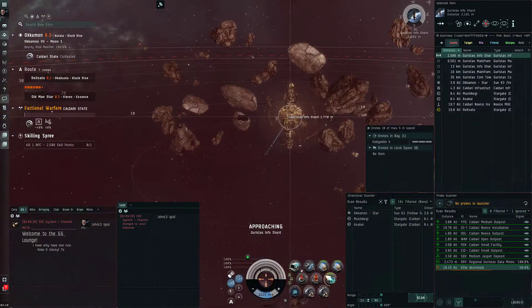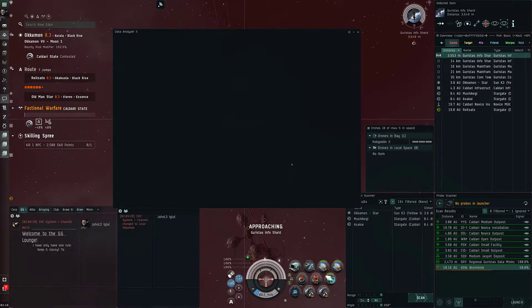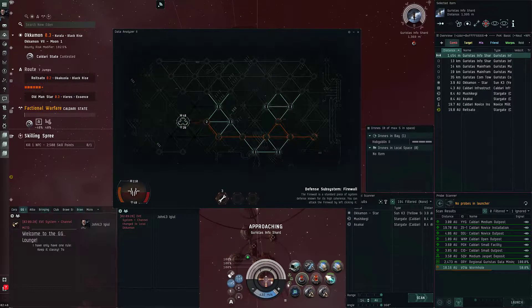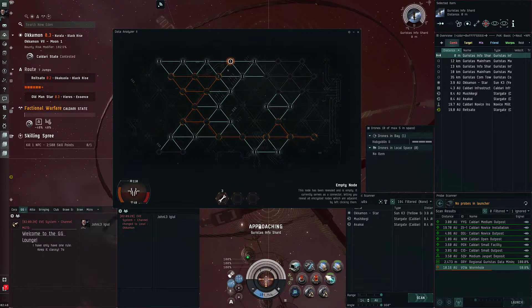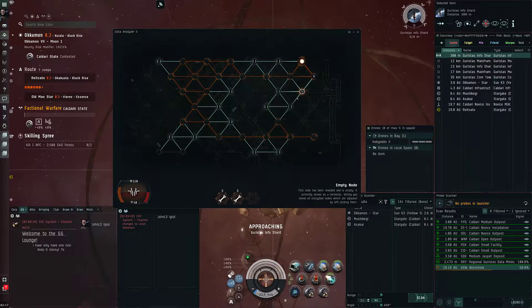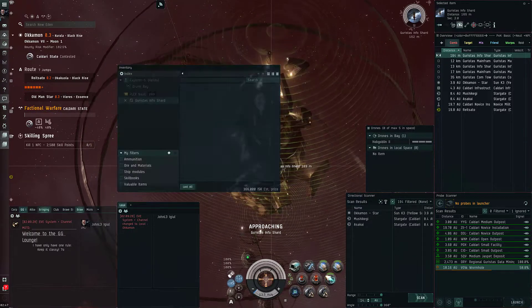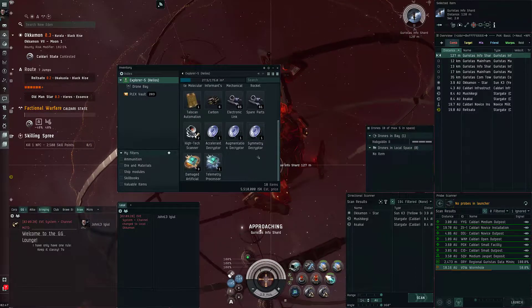Hopefully CCP put something in the description so you don't have to go off my rambly version of the chronicle. Data site stuff - never that great. But I still have my DED informants in here as well.